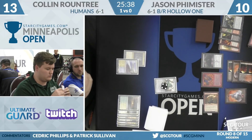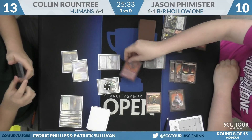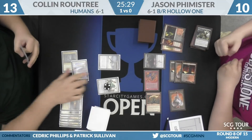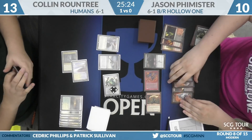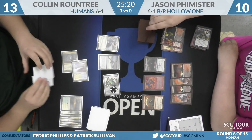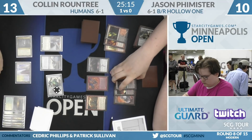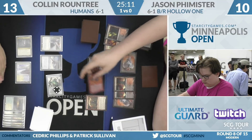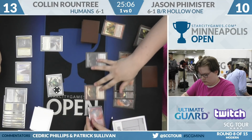Vile's up to four now. Let's do a check — is it Resto? Yeah, he's got two Restos. Freebooter going to come down. Trigger — Restoration Angel it. Pass the turn back. Lavamancer is going to kill that one. So Lavamancer is basically out of fuel now.